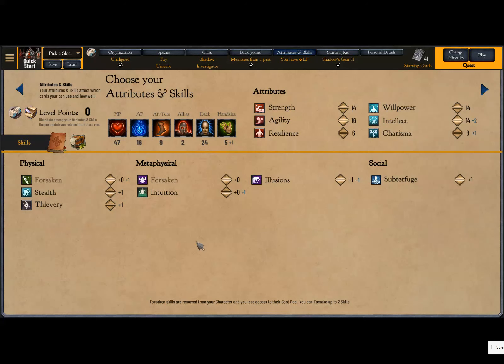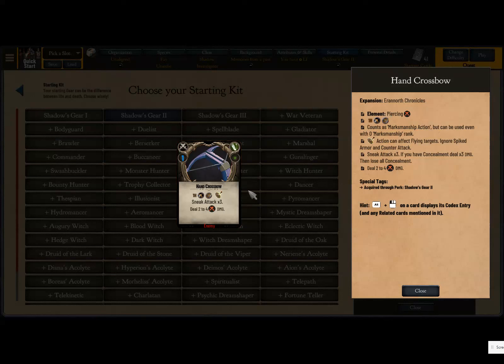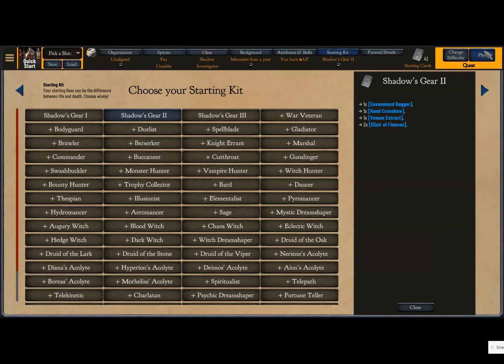We have a rogue character with a little bit of magic for crowd control and whatnot. For starting gear, I like Shadow's Gear 2 because it starts with the hand crossbow so we can have sneak attacks right away — your attack does that much damage if you have Concealment, which is something a lot of your cards build.